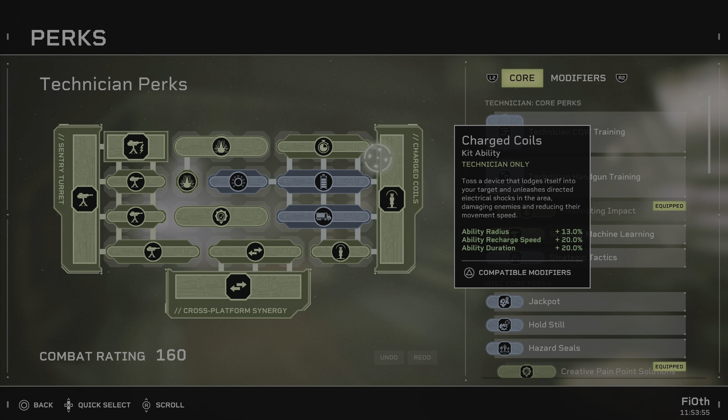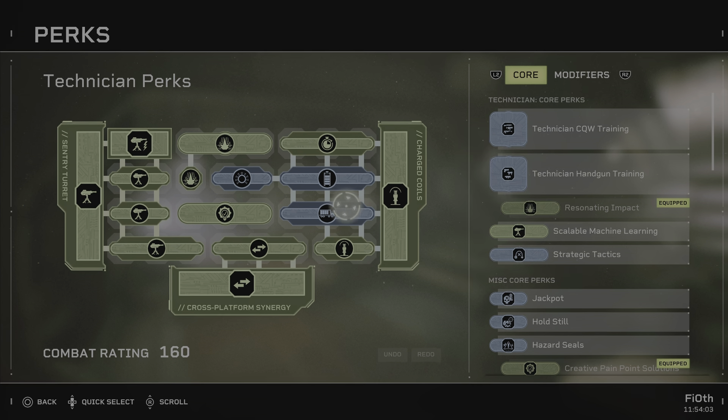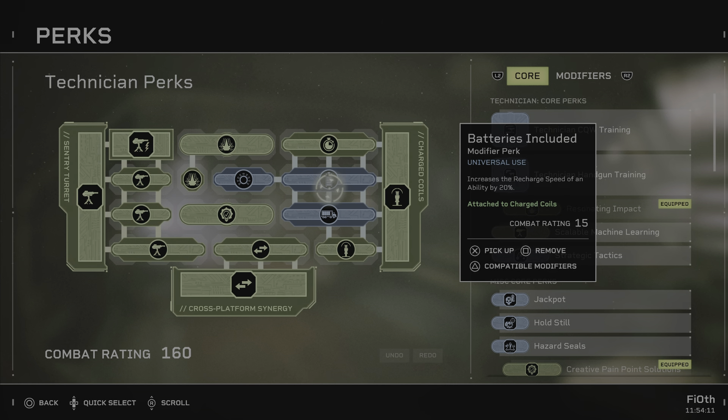Now let's go to coils. Compatibility Matrix: while your ability is active you deal 10% more damage — three coils, that's 30% more damage for the heavies, amazing. Maximize Retention: when a foe enters the field of your Charge Coils, they have a 33% chance to be stunned for two seconds. Batteries Included for 20% recharge speed.